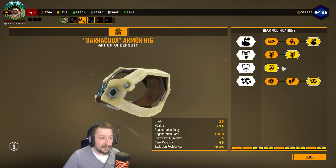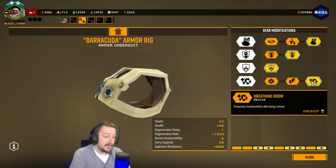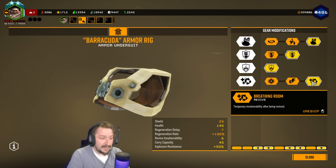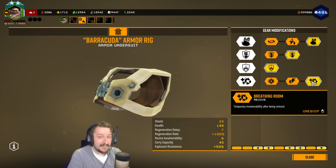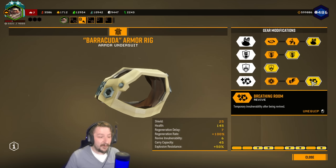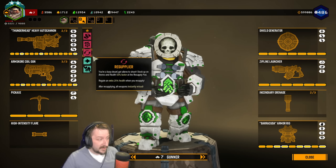Tier 3 for Gunner is Reactive Armor. In tier 4, I would really recommend Breathing Room. This makes it so if you get downed and get picked up — whether solo with Bosco or in a team — you will have an extra 3 seconds of invulnerability, so you can't be downed again within 6 seconds. That's very useful because if you're standing next to a Resupply, you can grab it before then. And if you have Resupplyer, you have plenty of time to grab it.